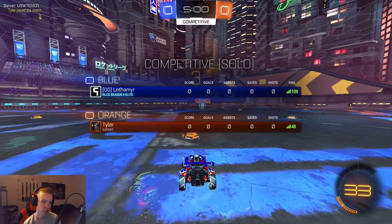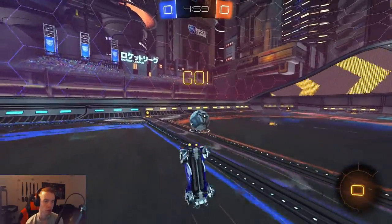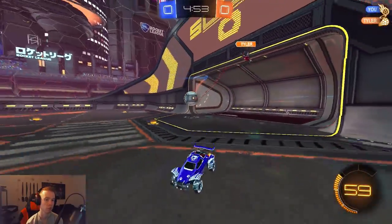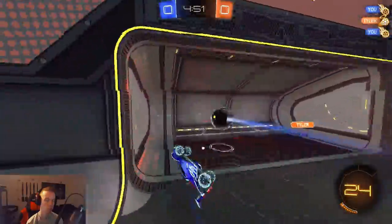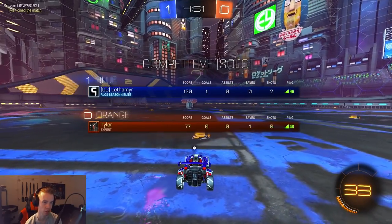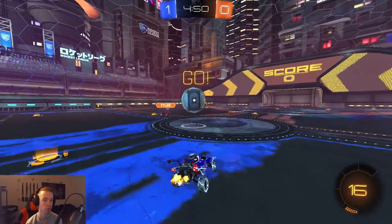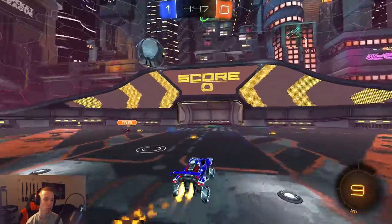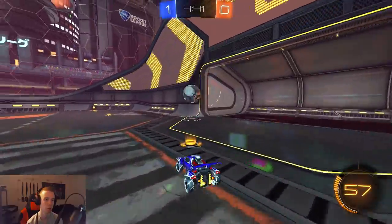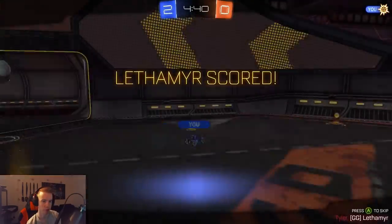Same map, same game mode. Got a Tyler — don't really recognize the player. What a save — that was a really good save. Unfortunately it hit the crossbar and popped back, but really well done to actually get the touch. Make sure it's a high pop so he has to jump. Got a nice little pinch off those curves — I really love those pinches that go right towards the net. All I have to do is wait for the bounce and it pops perfectly.